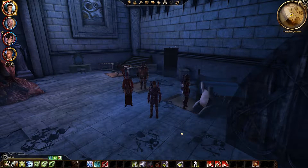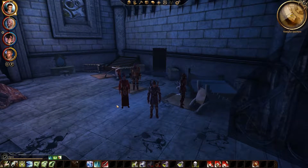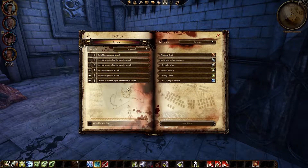Hello and welcome back to Dragon Age Origins. If you're wondering why everything's very, very shiny, this is because I set up some tactics. Let's have a look at them. For me, I put up dual weapon sweep if surrounded by three enemies — seems sensible — and the next slot we'll do Wynne last.